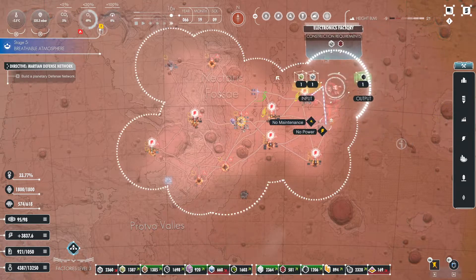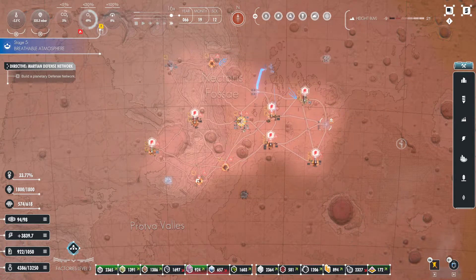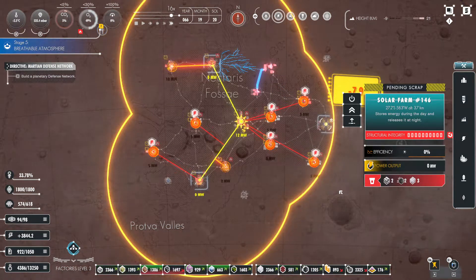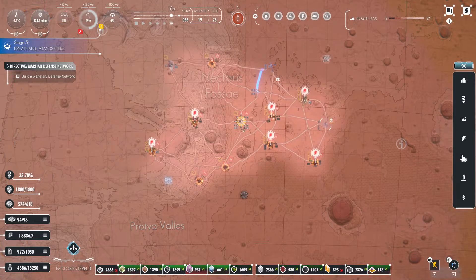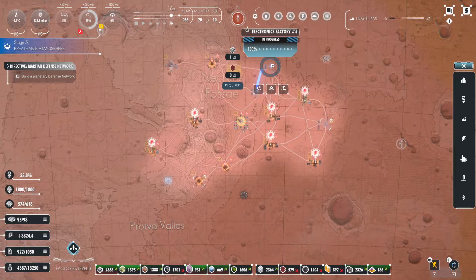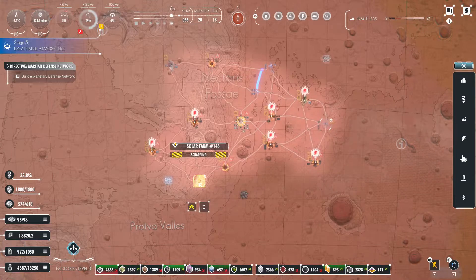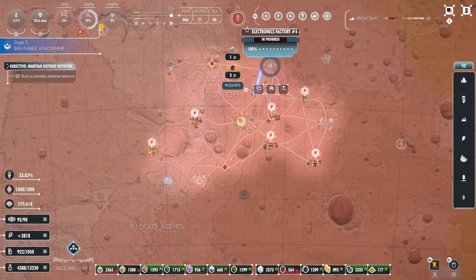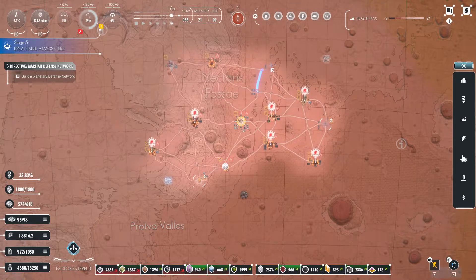Let's see if we can throw one down, maybe. We can scrap that and make up for it otherwise. Go for that — high priority, because that will give us the electronics we need for this one, which will give us power back to all of these. Chemical output's full.